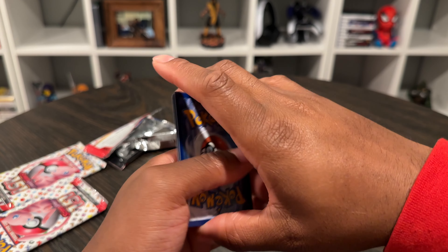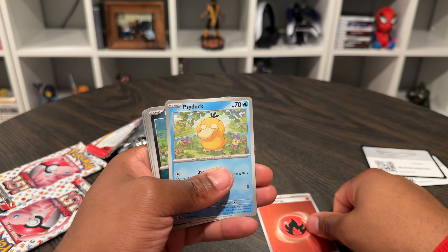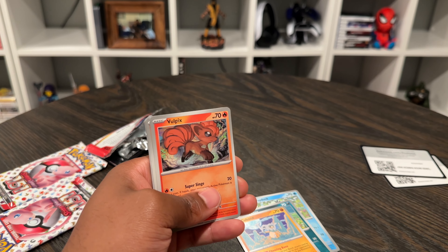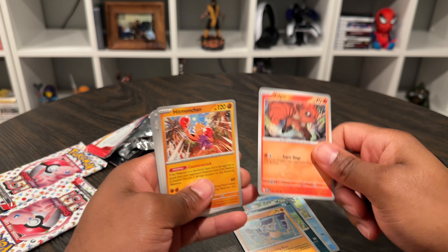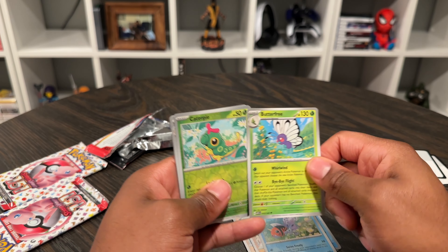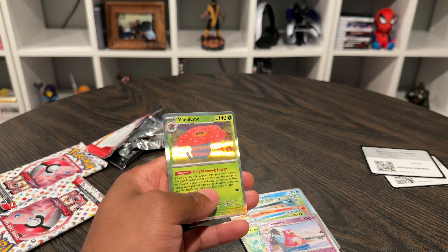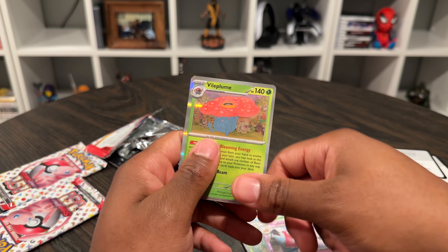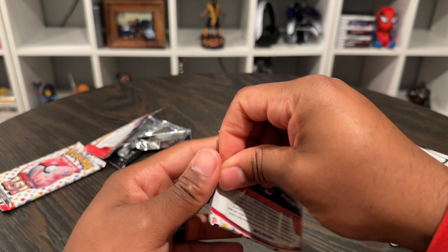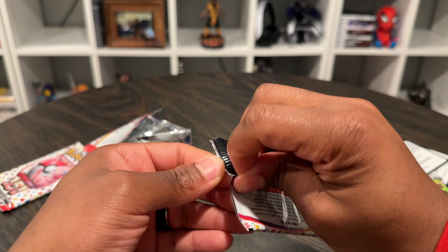Literally another double, literally another double. Vulpix — shout out Brock, we got a Vulpix. Seel, Butterfree, Caterpie, Slowbro. And a Vileplume — shout out Erica. You guys remember Erica, one of the gym leaders of Kanto? This is Kanto. You guys will correct me in the chat if I'm wrong.